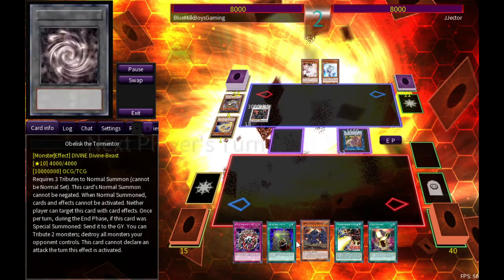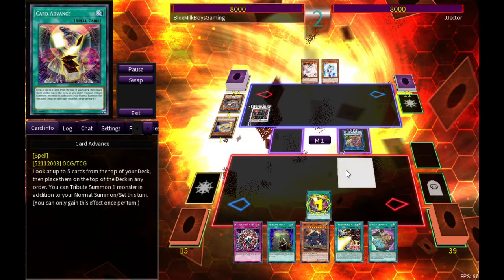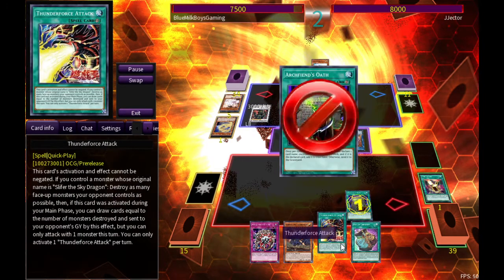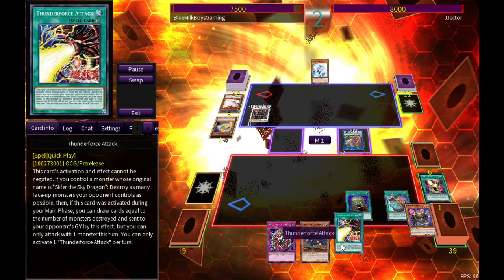This guy's doing 10-yee stuff. This is definitely a going-second deck, which is probably one of the biggest disadvantages. I know you have Thunder Force Attack and all these other quick-play spell cards, which is nice and definitely helps, but when the Winged Dragon of Ra is kind of your only option to summon, you don't want to do that on the first turn.